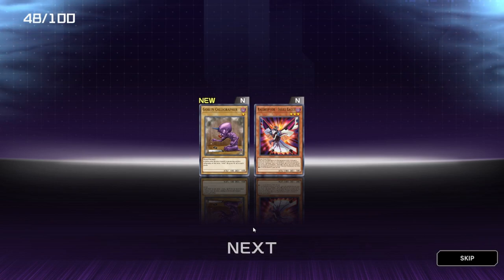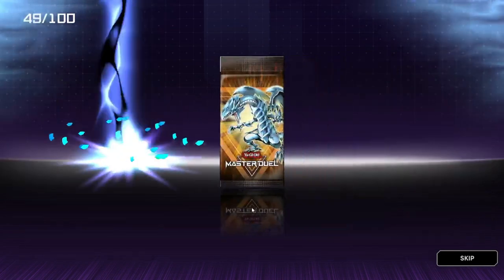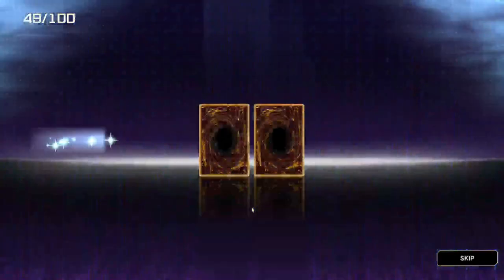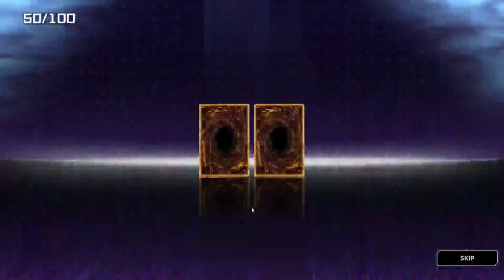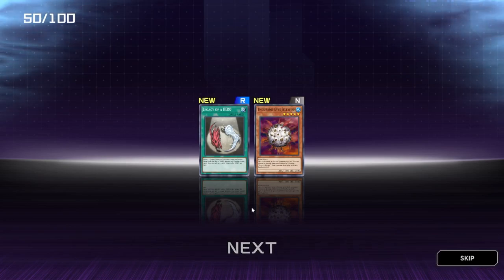Goblin Calligrapher — not too sure how to pronounce that — and Raidraptor Score Equal. Dark Prisoner and World Legacy Discovery. Last pack of these 10, still got 50 to go. Legacy of a Hero, Thousand Eyes Jellyfish — fair enough. Is that something restricted? I don't think so.